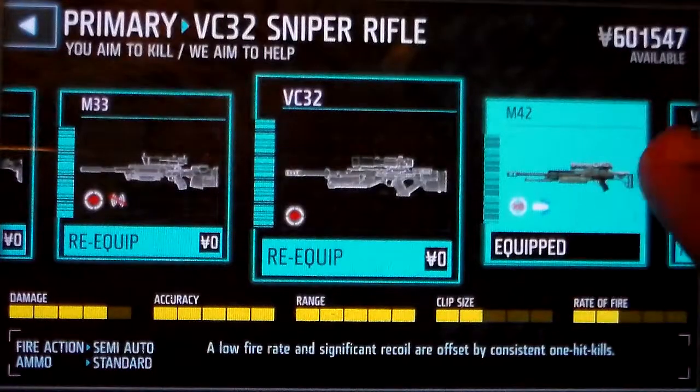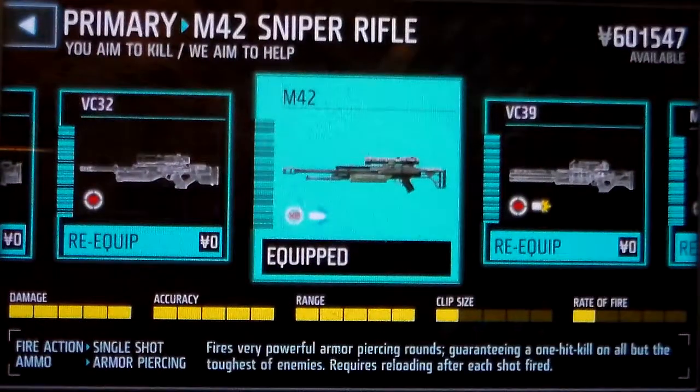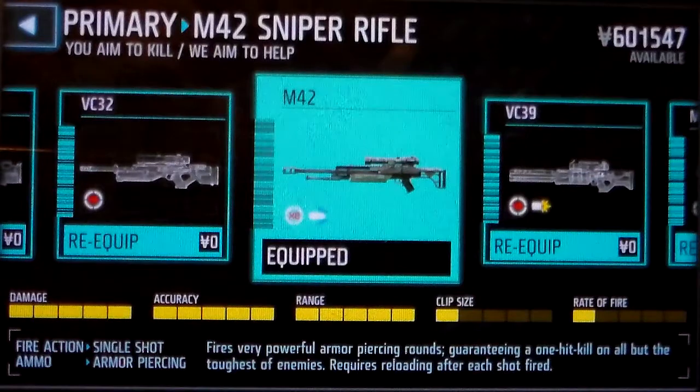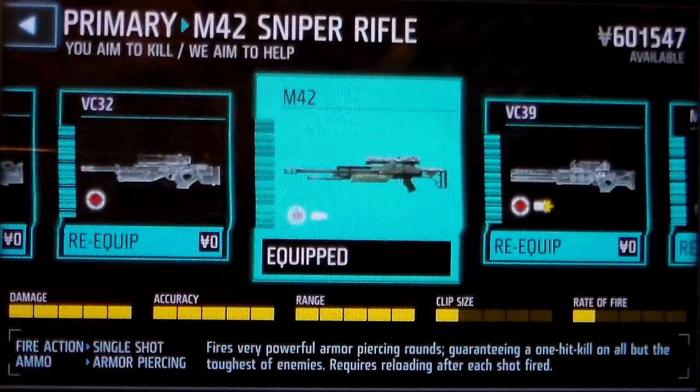Now the next gun I want to show you that does a lot of damage is the M-42. It does full damage, full accuracy, and the range is full, but the clip size is not like the VC-32 — it is only 1 out of 5 for the clip size, so that means it does not reload as fast.